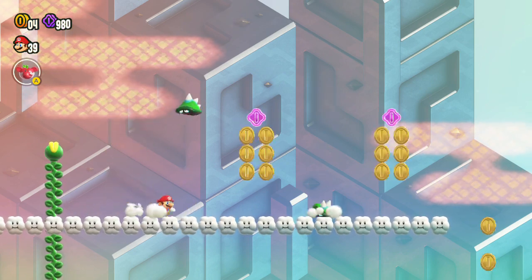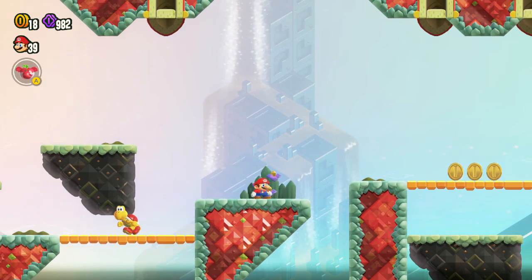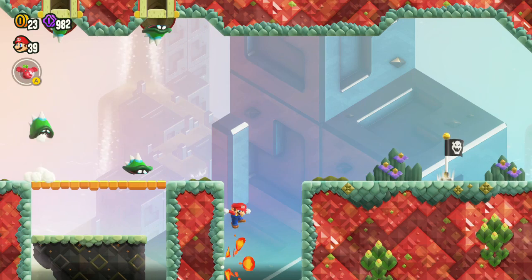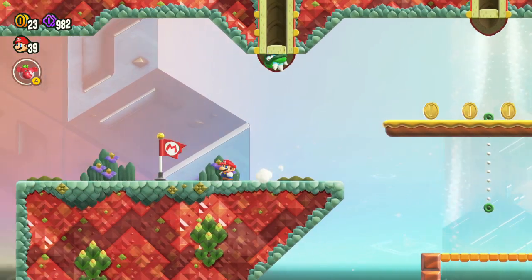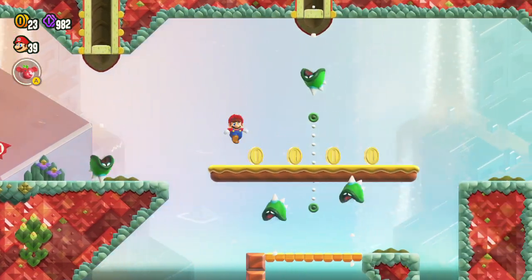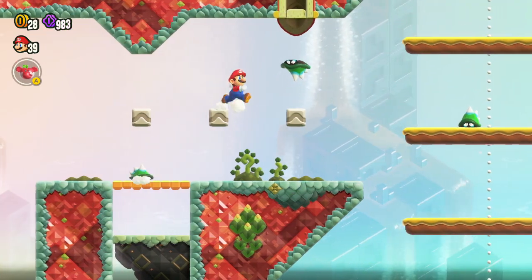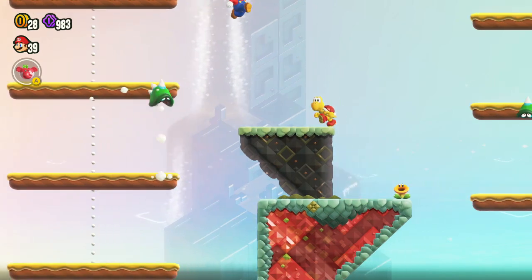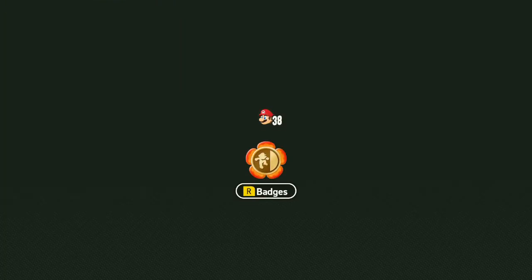Here we are once again in the clouds. I just noticed in the Mario movie that Mario never goes to the clouds — he goes to Rainbow Road but doesn't spend any time in the clouds. That's weird. Whoa, okay, duly noted. Hit it again — if I hit it at the same time as he does, can I knock him out? No, he's invulnerable.